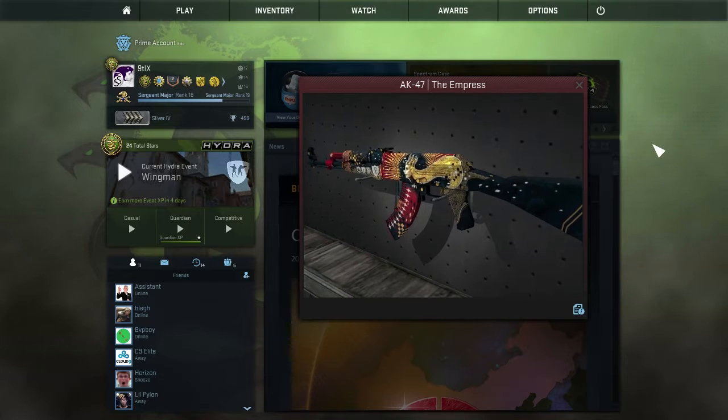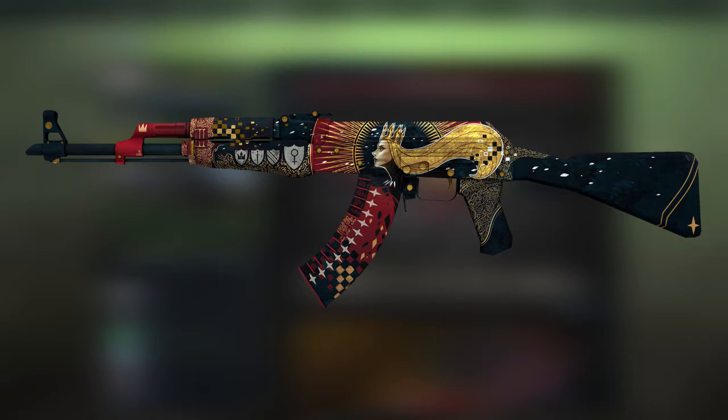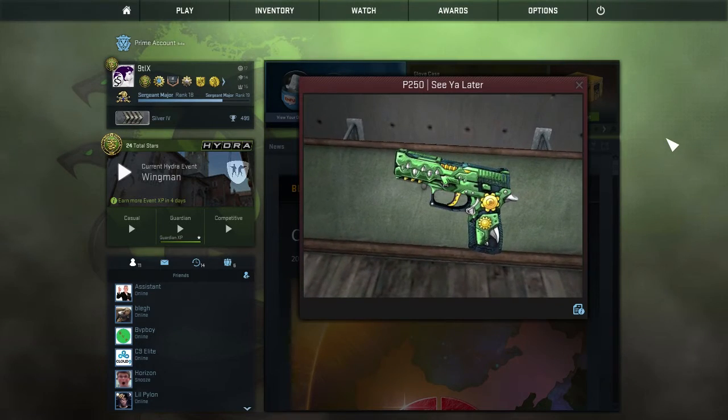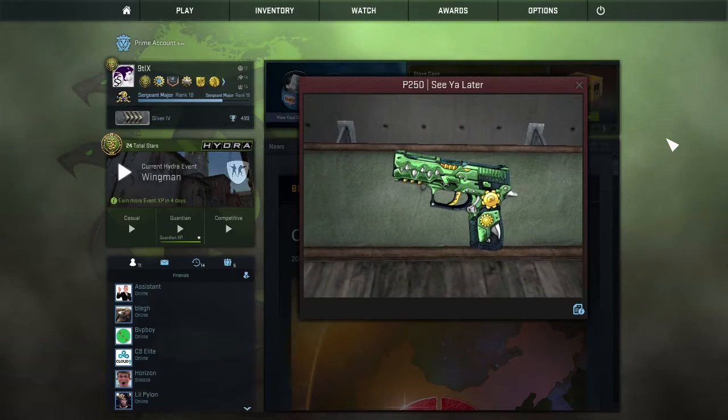All jokes aside though, this case has some really good covert skins with the AK-47 Empress. It's insane. It looks really nice, it's really detailed, and it fits the kind of deck of cards theme that a couple other skins in this case have. There's also the P-250 See You Later, which I think is a little ironic that they add a covert P-250 skin in the game just after nerfing the P-250. Thanks, Valve. Regardless, it looks nice — it's got that mecha monster vibe, and even though I won't use it and I won't put it in my inventory, a lot of people will, so I'll give them props.